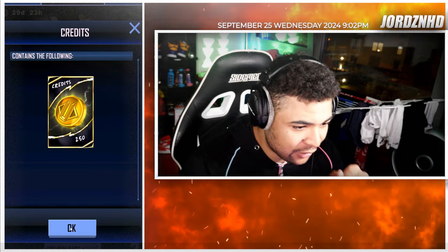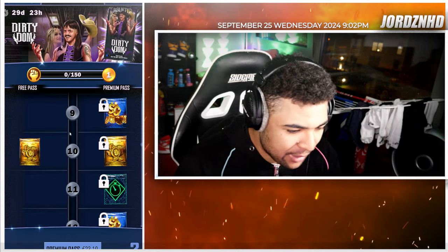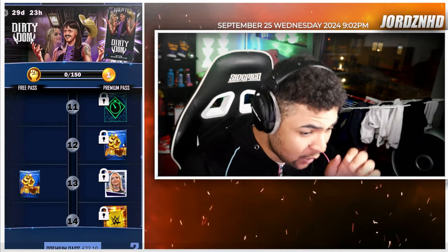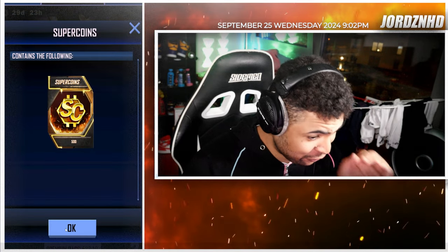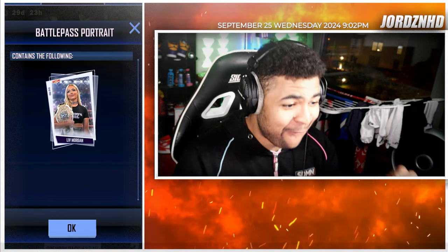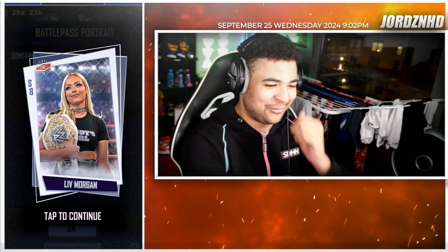Level 10 on the free track, 250 credits. On the paid track, you get 250 credits, so that's 500 if you buy the Battle Pass. Level 11, another Performance Center Park. Level 12, 500 Supercoins. Level 13 on the free track, 500 Supercoins. Level 13 on the paid track, probably the coldest Liv Morgan render we're ever going to have in the game.